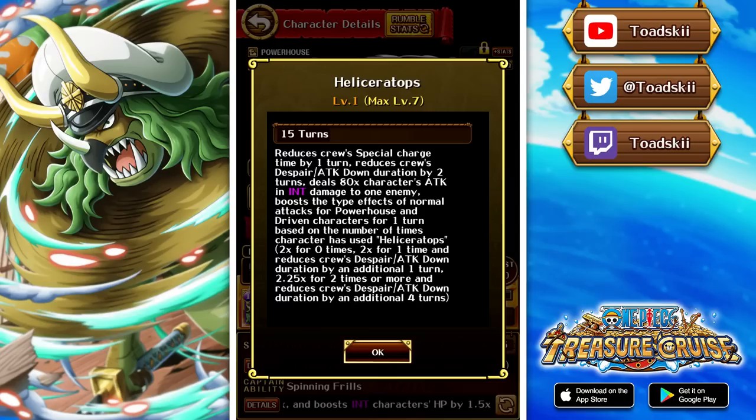The color affinity boost he provides will change depending on how many times you've launched the special. On the initial activation, you get a 2x color affinity boost. On the second activation, you also get a 2x color affinity boost, but you additionally get one turn removal of despair and attack down — so on initial launch you get two-turn removal, on the second launch you get an additional one turn, making it three-turn removal. So when using the double special, which this character does have, you remove five turns of despair and attack down, which is very good. But if you save again for a third activation, it's a 2.25x color affinity and an additional four turns of despair and attack down removal — so you can remove six turns of despair and attack down on that third launch, which is very, very strong.